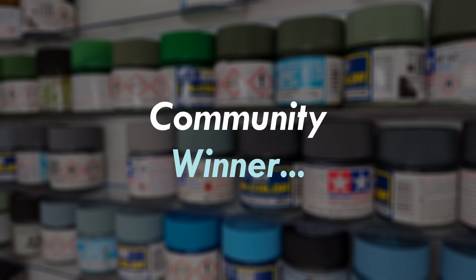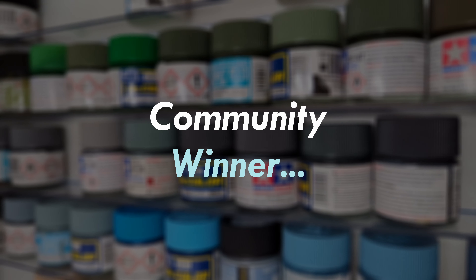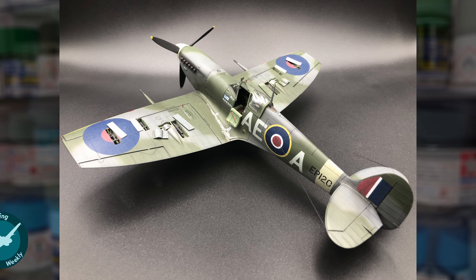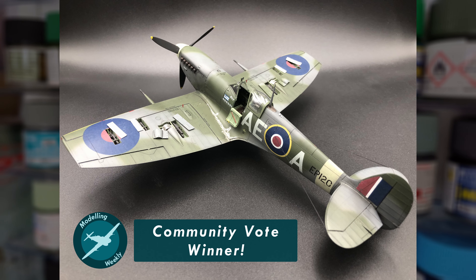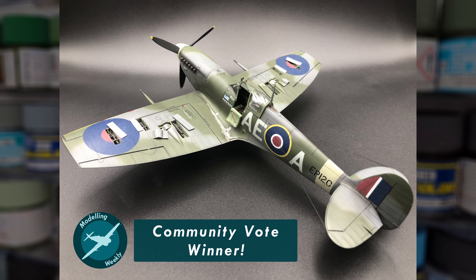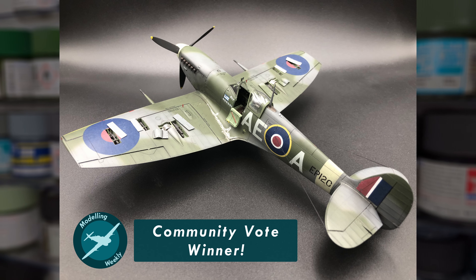With a very respectable count of votes, and a suitably impressive build to match, the keeper of this title for this group build goes to Spartacus Rye, aka James, with his fantastic depiction of the Spitfire Mark VB. It's a truly well deserved position, with a beautiful model, and the community voted well, so very well done with this.